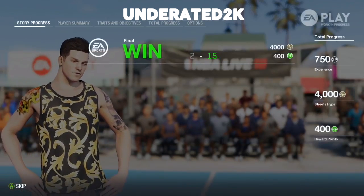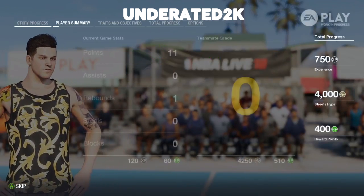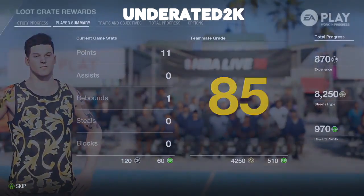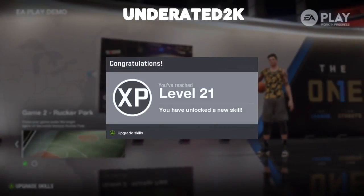After that plays, a screen pops up that gives you your stats, shows if you win or not, and gives you the amount of SP you earned. You can see all of it on screen — it basically gives you everything you earned from that game. This is where it gets different from 2K.